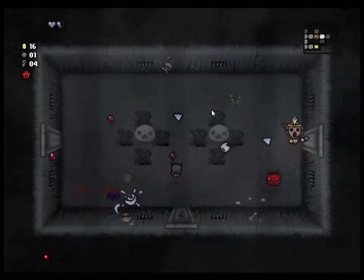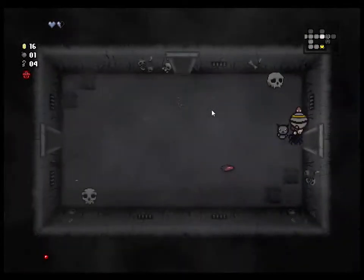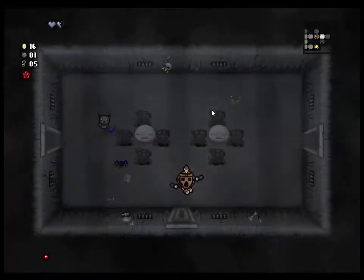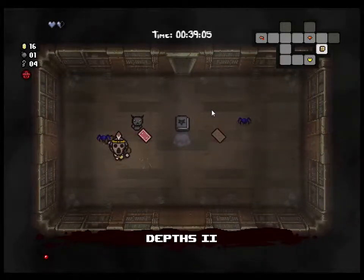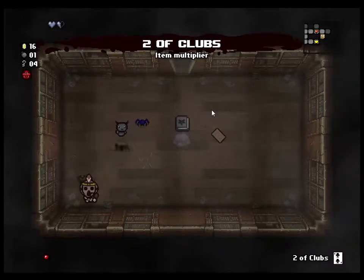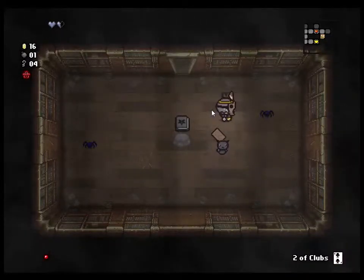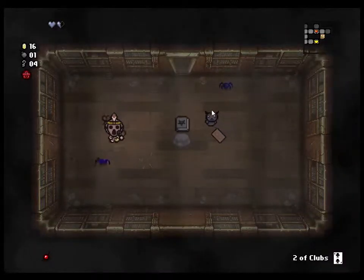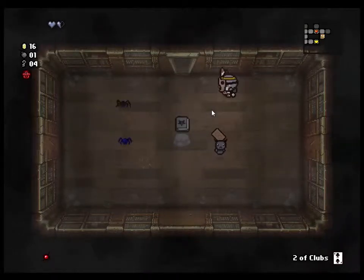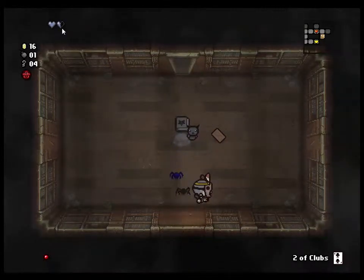These things are like bombs except they don't explode — they just shoot out a bunch of tears. This is the library. This thing doubles your bombs — clubs is bombs, spades is keys, hearts is hearts obviously, diamonds is coins. It will double any of those but it will not double your actual heart containers, so keep that in mind.